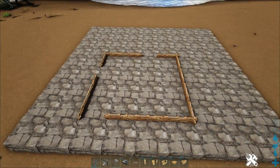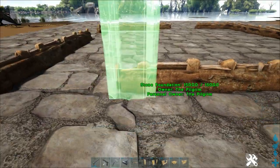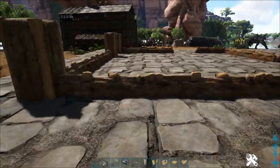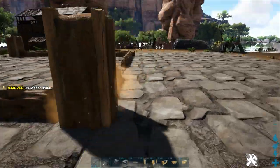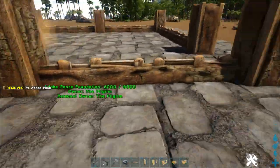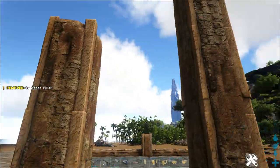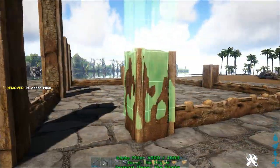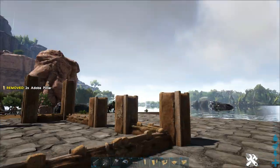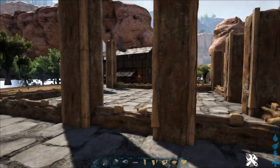Now grab some adobe pillars. Put them on every corner and every doorway. The first two pillars at the back want to be 3 high. The ones at the front from that doorway want to be 2 high — they're going to be where the first balcony is. I also stuck another set of pillars in just to line up with the other side, so all these front ones are 2 high.